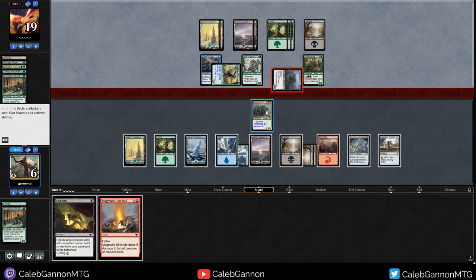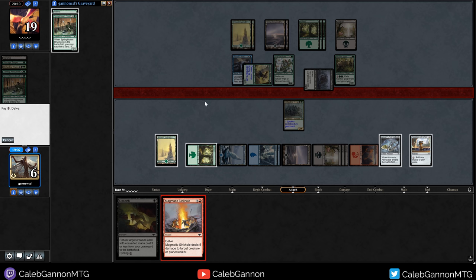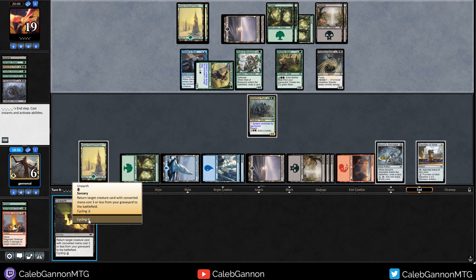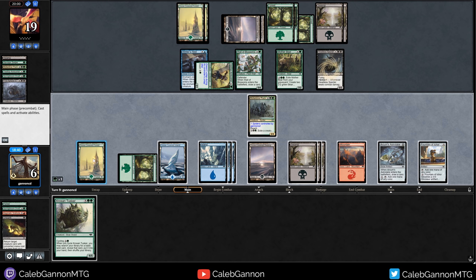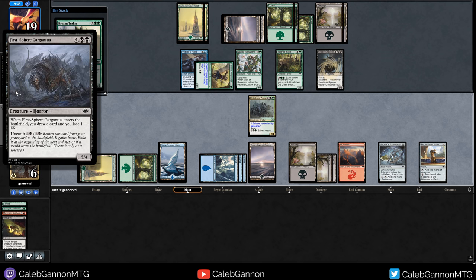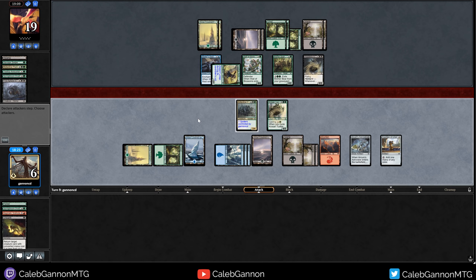They're just attacking. I don't really want to give them more cards just yet, but I feel like killing this is probably correct. Crypt Rats for three wipes their board, puts us at two life - that seems fine. Stream of Thought we can do for one, which mills them for twelve. Headless Spectre - that's a problem. We have a 2-2 flyer and we have Reach. I do kind of want to cycle Unearth. Krosan Tusker can block most things.